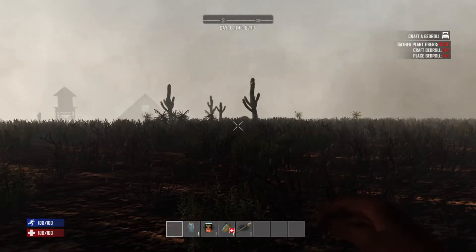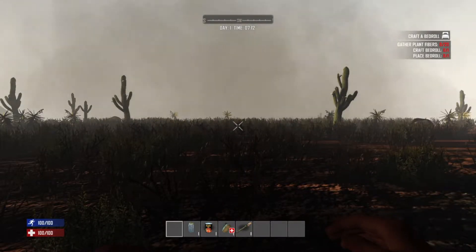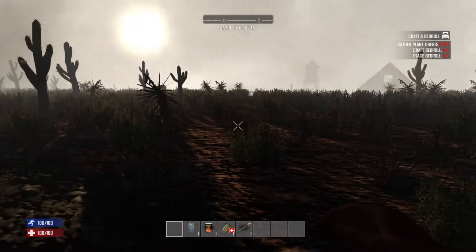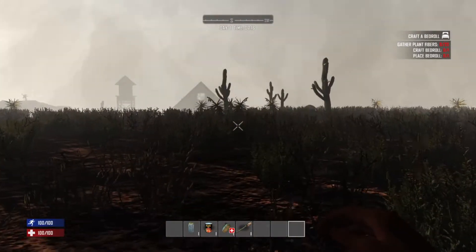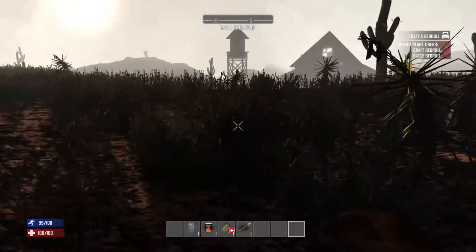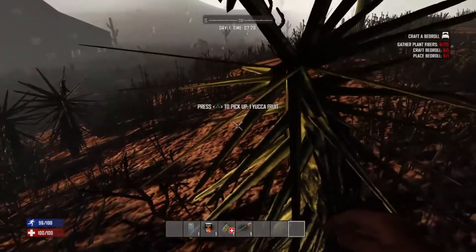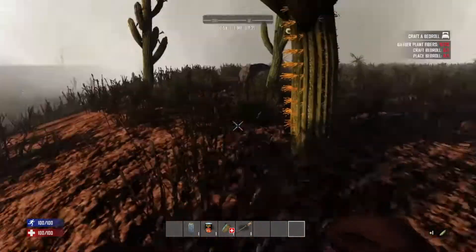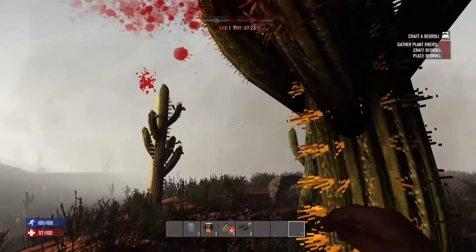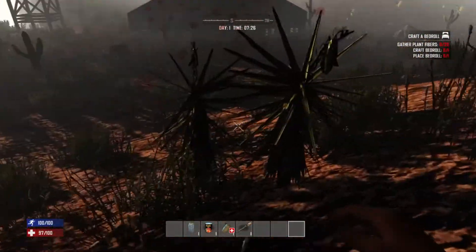We're here in the apocalypse. I don't see any zombies and I see a house over here, so let's make our way to the house. How do I run? Okay, we're establishing the basics. I know how to jump and run and pick up plants. Ow! We're not going to punch the cactuses — that definitely takes some health away.